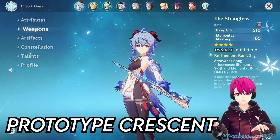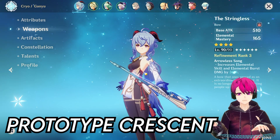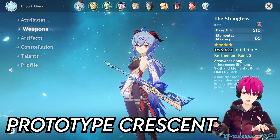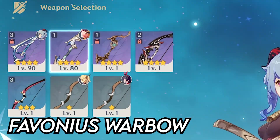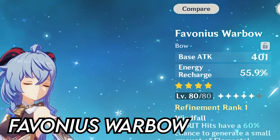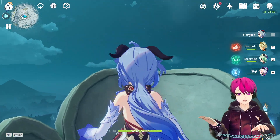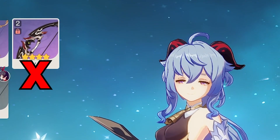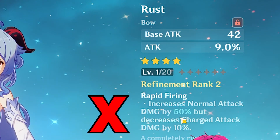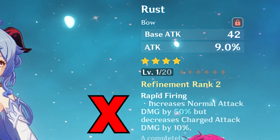If you already have the materials for a Prototype Crescent, craft it right away and try to get it to refinement rank 5 — that's how you maximize your damage with that bow. The Favonius Warbow is a decent alternative if you don't have prototype crescent or stringless. The Blackcliff Warbow also works for Ganyu. I don't recommend using Rust because it decreases your charge attack damage, which is what you're mostly going to do with Ganyu.